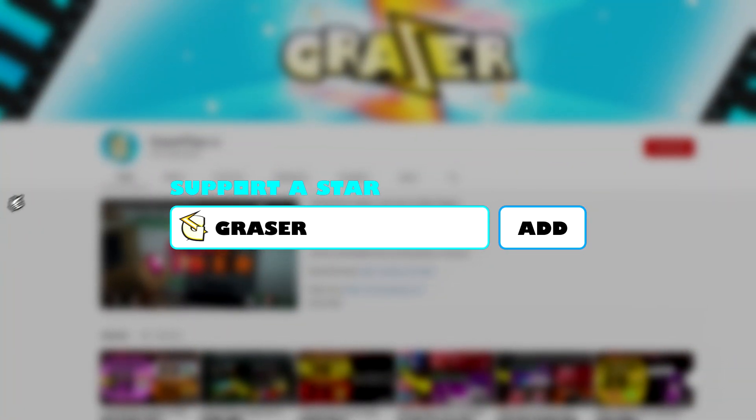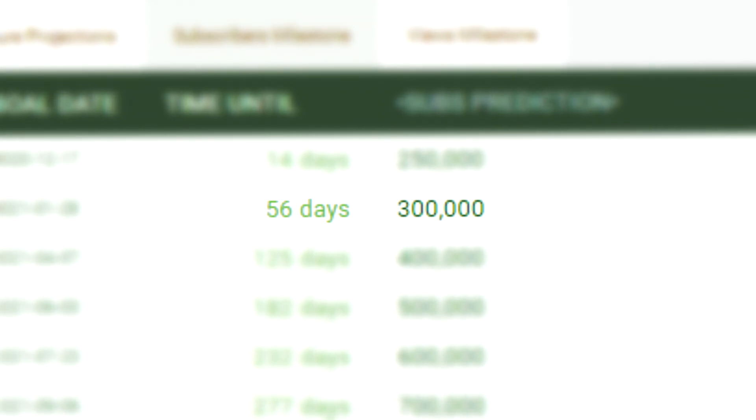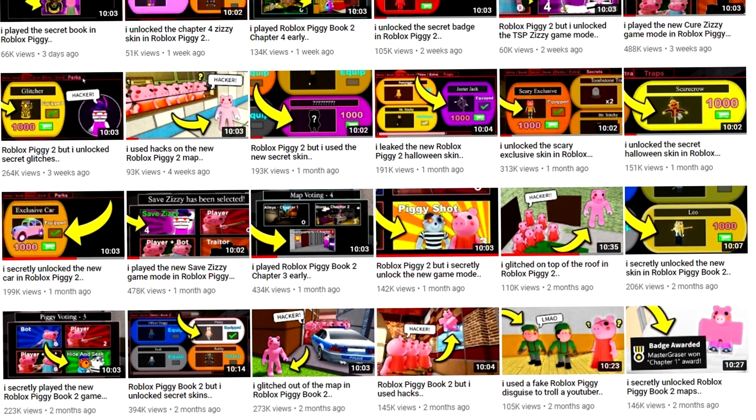Don't forget to use star code GRAZER whenever you purchase Robux or Premium, as well as subscribe, because most of you aren't. We're still trying for 300,000 subs by the end of the year. And make sure you leave a like, or this cute little guy might be a little upset with you. So leave a like! Enjoy.